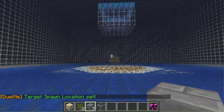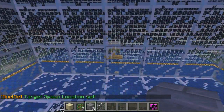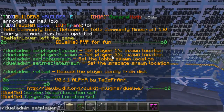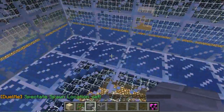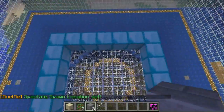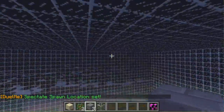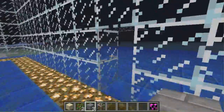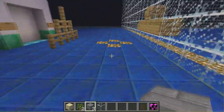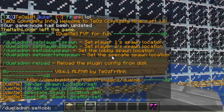So we have the two player spawns set. The next thing we need to do is set a spectate spawn — so: set spectate spawn. That'll set the spectate spawn. When players spectate, they spawn in here and they're able to fly as well, bear in mind — so that's why it's in an enclosed box. And the next thing we need to do is set the lobby spawn, so I'll stand right here and: set lobby spawn.